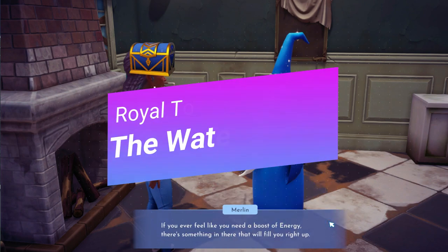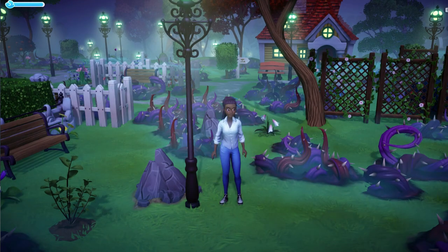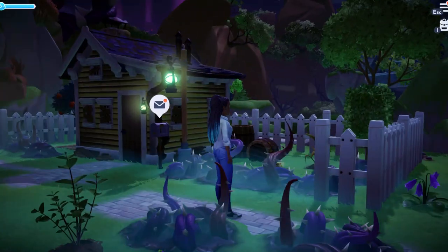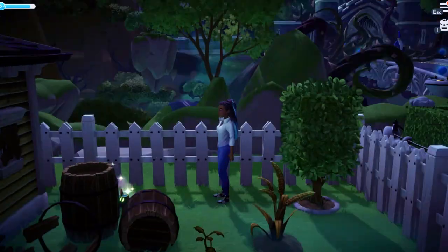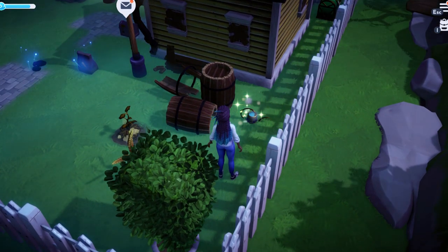The first one that you're going to want to find is the watering can. When you come out of your house you will turn to your house and it'll be to the right in the garden area. Clear away some of the dark thorns and look behind the barrels that are kind of laying on their side and you'll see it right there. Once you pick it up it's now yours.